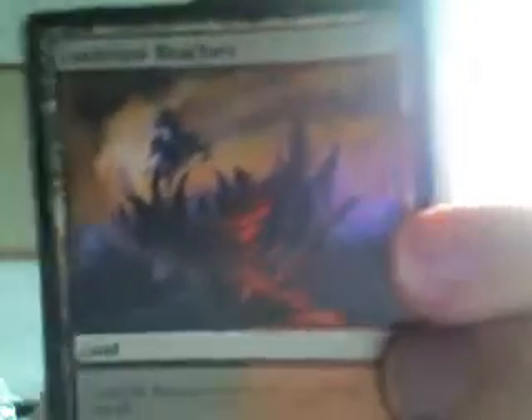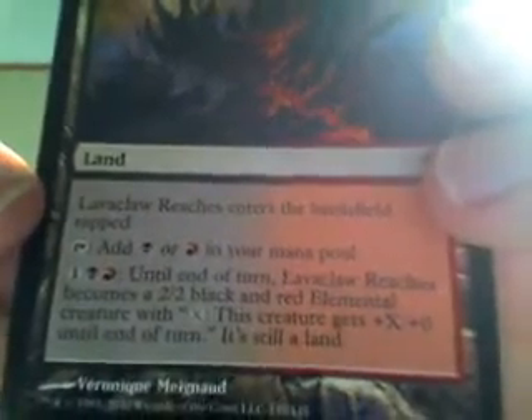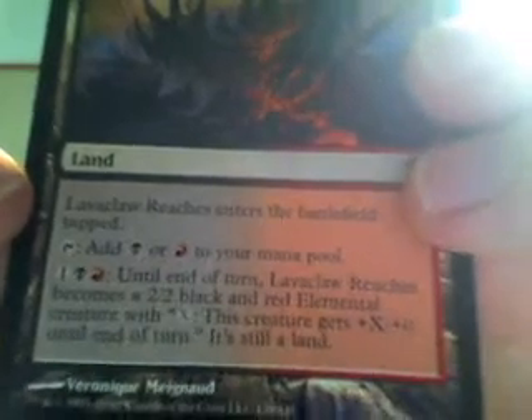I also got a Worldwake Dual Land — a Man Land — and that was pretty cool because you can pump him up. I'd turn him into a 2/2 and pump him for 2 or 3, so it's like for 5. One game I actually used the Basilisk Collar on the Man Land, so it was pretty good to have a pump-up-able Deathtouch Lifelink creature. That was probably the best card combo I did the whole day.